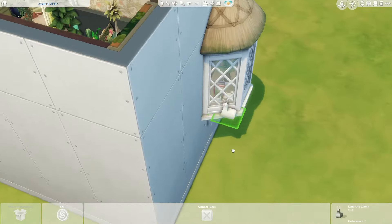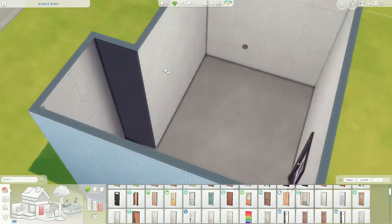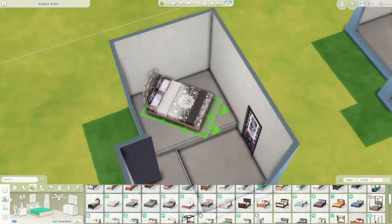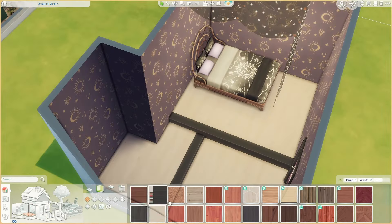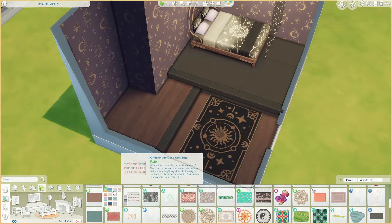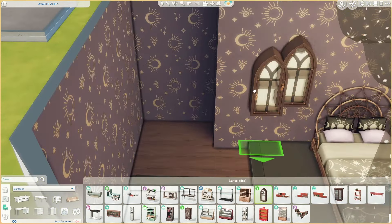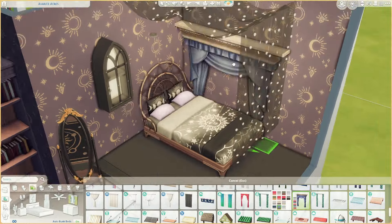Note that the clutter I put in the window is not on the gallery version because when I upload the room it did not include that clutter. The second room's theme is 'Mystical.' I've never made a mystical bedroom before and I really love how it turned out. I used High School Years stuff again - the hanging lights from the ceiling are High School Years. That beautiful wallpaper comes from Crystal Creations - I literally bought the Crystal Creations pack just for that wallpaper. The rug is also Crystal Creations.